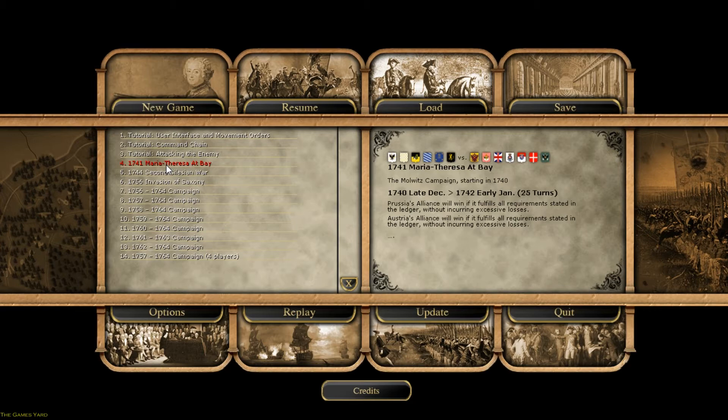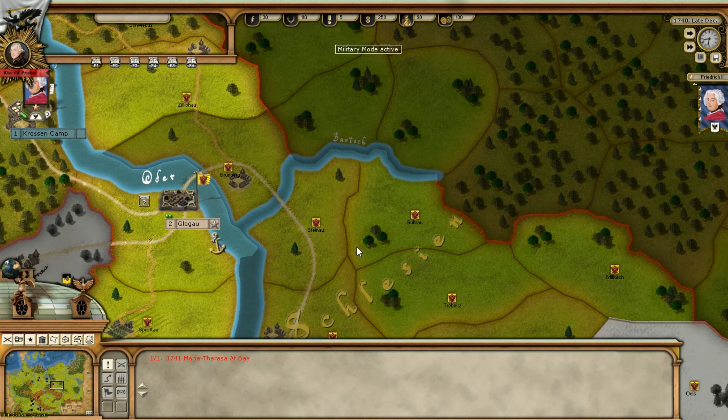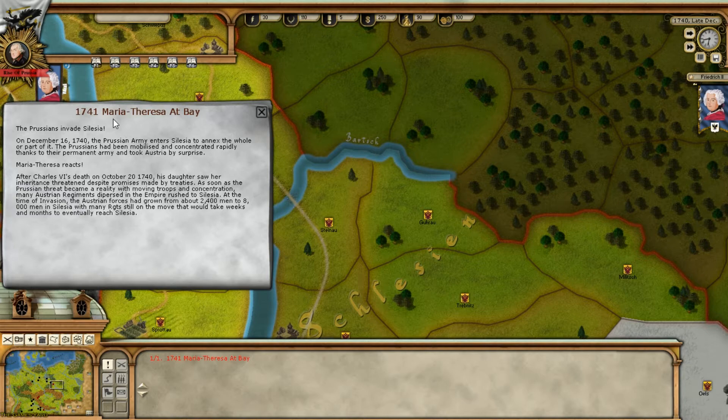So our first video is going to be this one. We're going to pick the First Silesian War, 1741, and we're going to play first as Prussia, then come back and play as Austria once this campaign is over. On December the 16th, 1740, the Prussian army enters Silesia to annex the whole part of it.